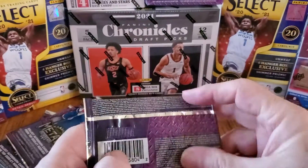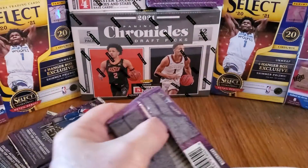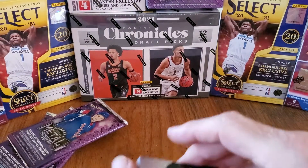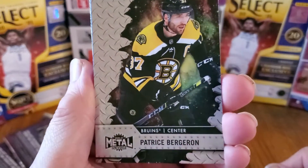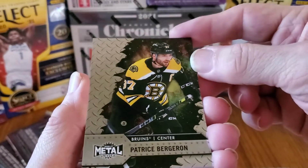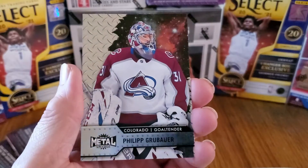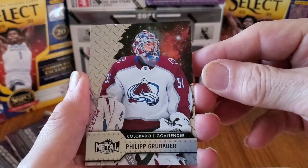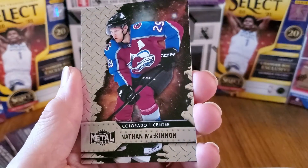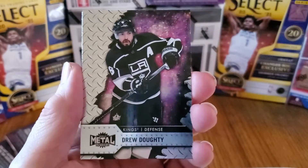Pack number two — not bad at all. Yeah, nice looking cards, I've never seen these before. I don't even remember if I watched somebody open them — there they were and I bought them. Now we're talking folks — Patrice Bergeron, Boston Bruins, wow, nice card! The goalie Philip Grubauer from the Avalanche. All right, Colorado — Nathan MacKinnon, center. Beautiful, beautiful, beautiful cards.